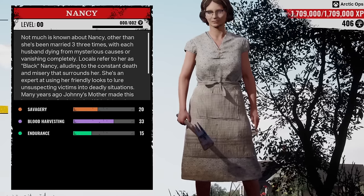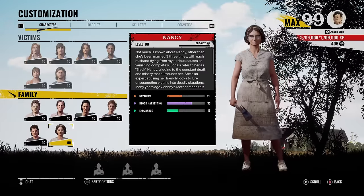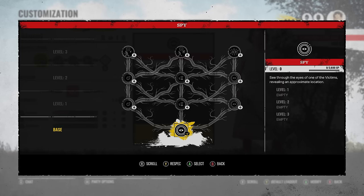So first of all she has 20 in savagery, 33 in blood harvesting, and 15 in endurance — not too bad. Her savagery is higher than the hitchhiker's and her endurance is higher than the cook's, and she has the second highest blood harvesting in the game. Now this is Nancy's ability, it's called Spy — see through the eyes of one of the victims revealing an approximate location. I wonder if you can pick and choose which victim or if it's random.